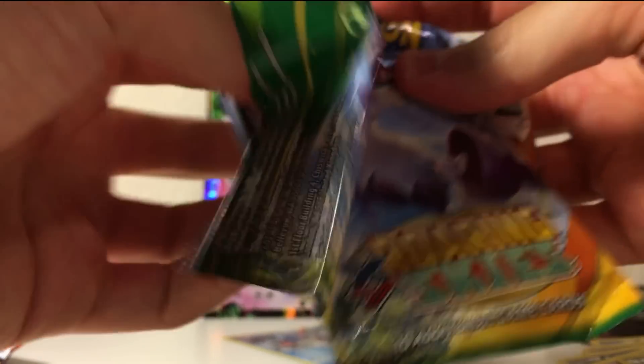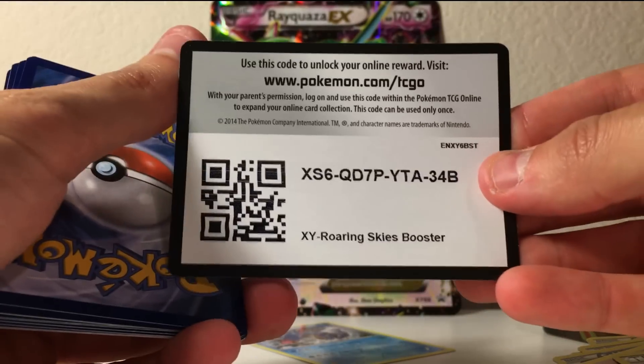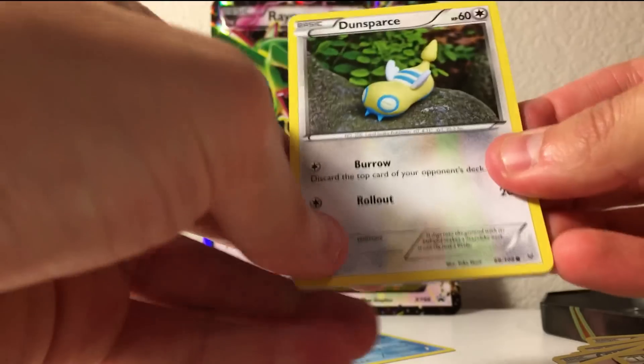Next — the Roaring Skies pack. Let's hope we get a... oh gosh, did you just see that? Yay everybody, you get an extra code card — let me know in the comment section what you get. All right, here we go, the next pack.